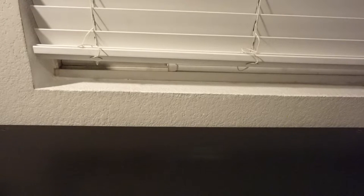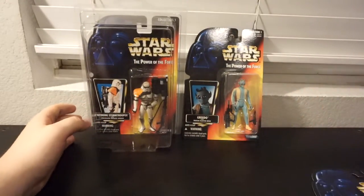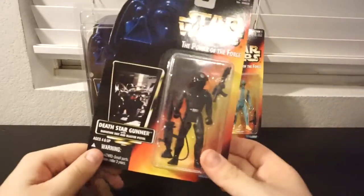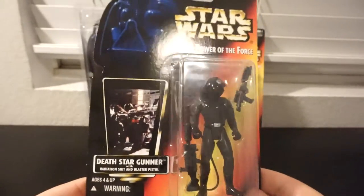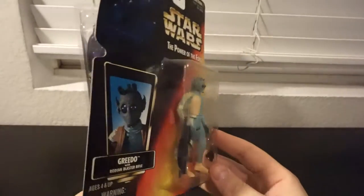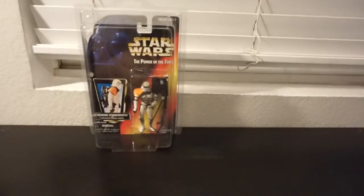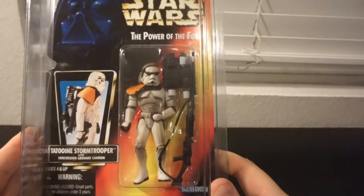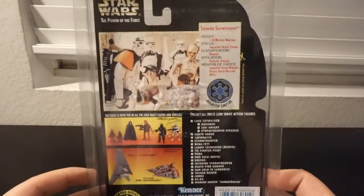And then lastly, but definitely not least, we've got Sandtrooper, Greedo, and Death Star Gunner. The Sandtrooper and the Death Star Trooper are two of my favorite figures. Death Star Gunner has a really cool helmet — comes with a couple decent guns, one of my favorite guys. Greedo actually came out pretty damn well — they did not do bad on Greedo at all. Sandtrooper I really liked because he came with a big long rifle, a concussion grenade cannon, and the backpack was really nice. This was the last figure I needed in this wave. So there's all 27 red cards — that's all of them.